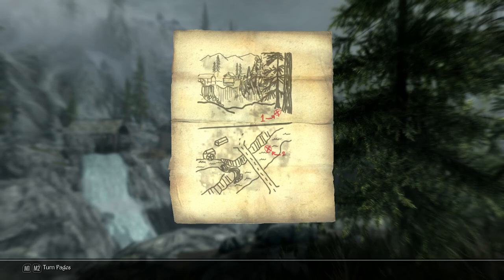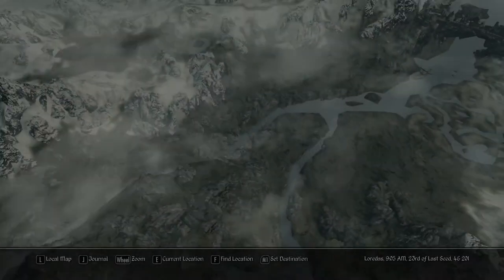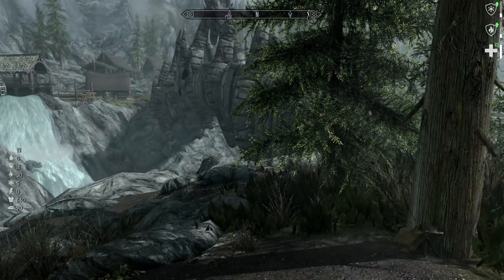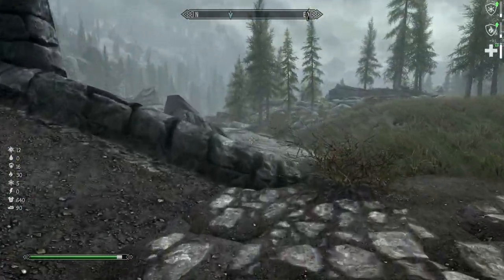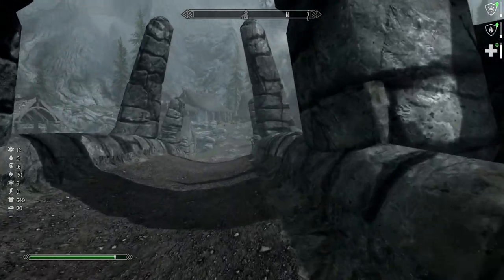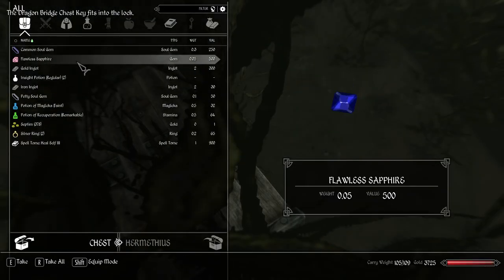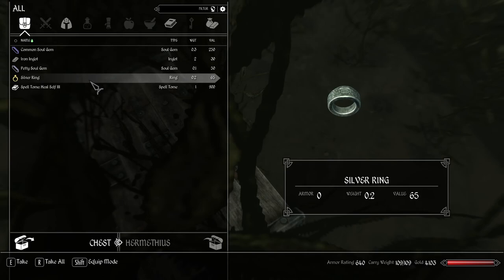The second treasure map we found — treasure map number eight — shows a strange picture located near the Dragon Bridge, that location which becomes infamous in the main campaign. I walked all the way from Solitude to here. It's a two-part treasure: number one, we're going to get the master key which is right there; number two, we've got to do some swimming to find the master-key-locked chest. And that is great — it's a tiny bit loaded but I think this should do the trick.